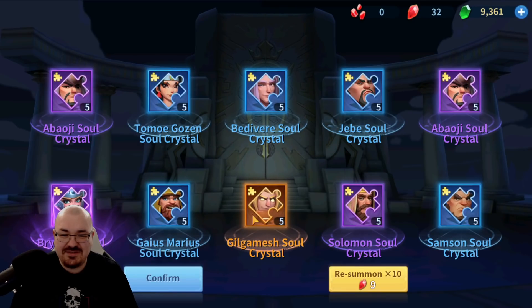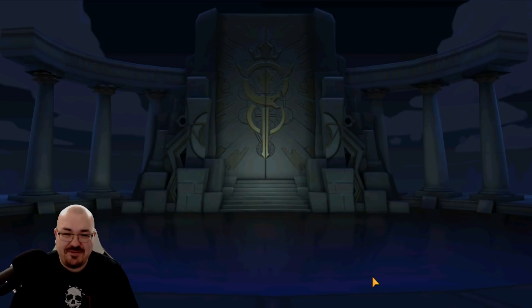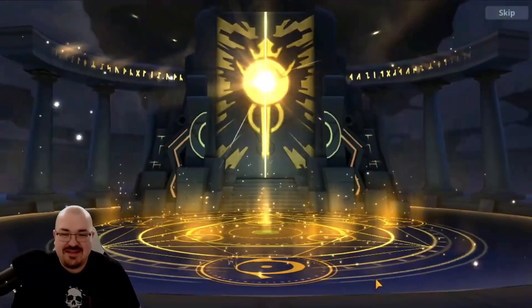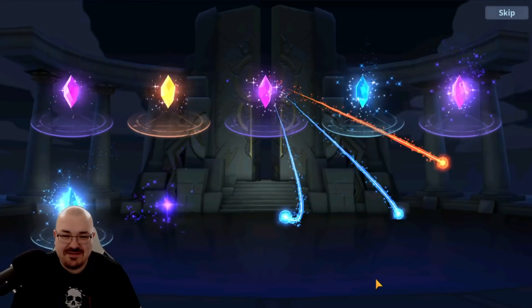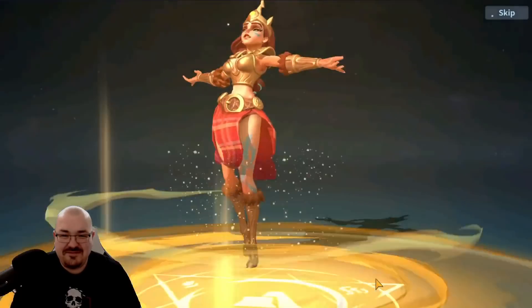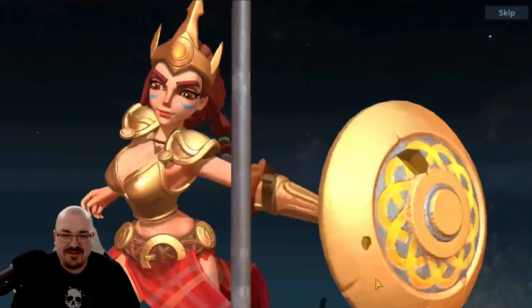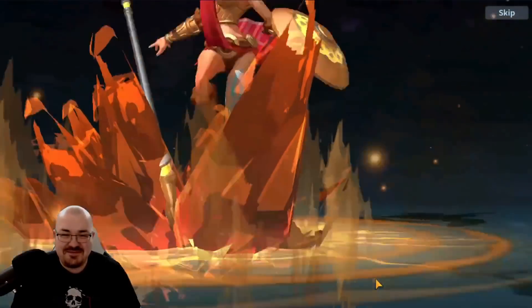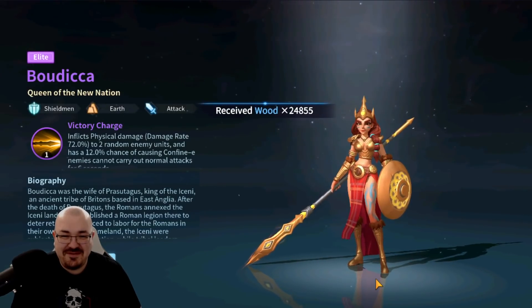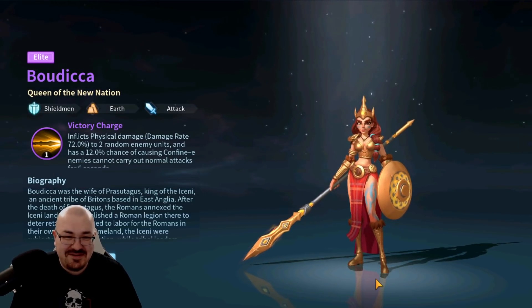Gilgamesh — hey, five of them. Ten more, come on! There are two oranges — one of them in the 10-pull. Who are you? This looks like Boudicca — let's see how right I am. Yes, she is Boudicca!